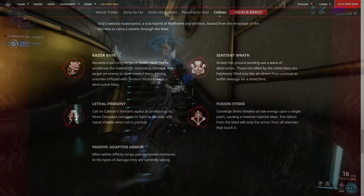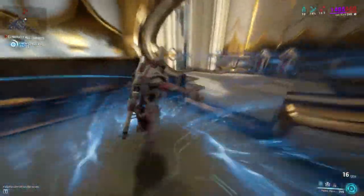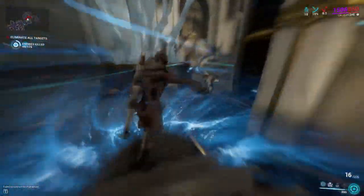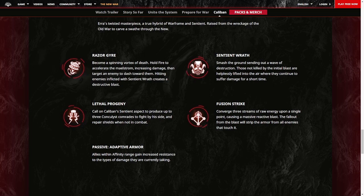Caliban's first ability, Razor Gaia — become an actual Beyblade, spin to win through enemies, damaging those who connect with your Vortex. By holding fire during the cast, you can accelerate the Maelstrom, increasing your damage, and then you can dash to enemies by targeting them. I'm not going to lie guys, this looks like an awful lot of fun, so I can't wait to go ahead and mod my Caliban for this ability.